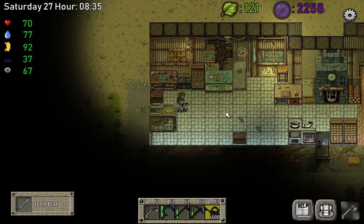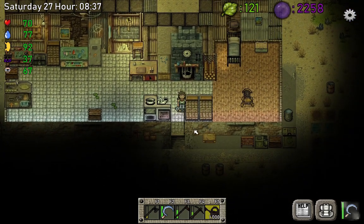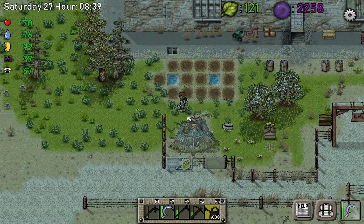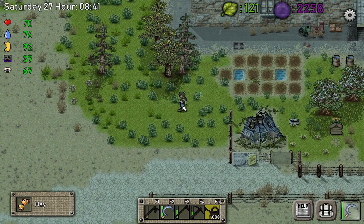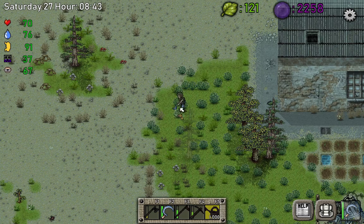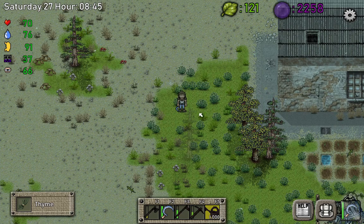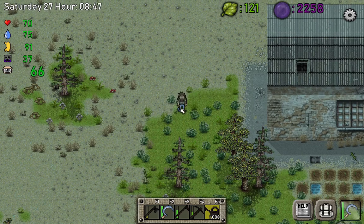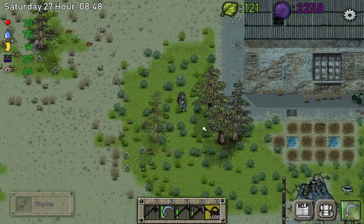So we got the scythe upgraded. The first benefit is you don't have to swing as many times to harvest — for example, thyme is much quicker. The other thing is the range is higher, so if I stand over here it reaches further. According to the game developer the range is quite bigger.